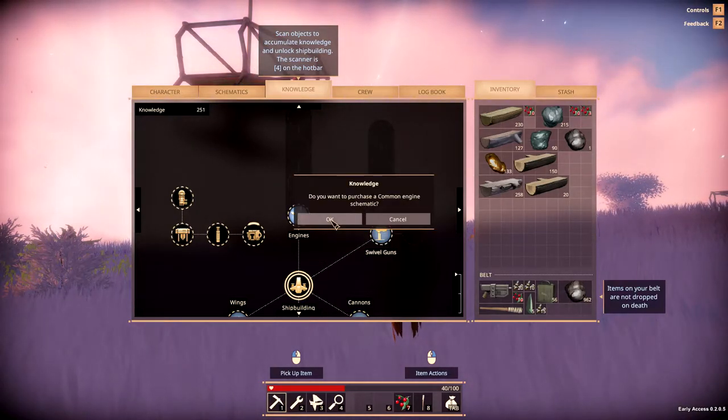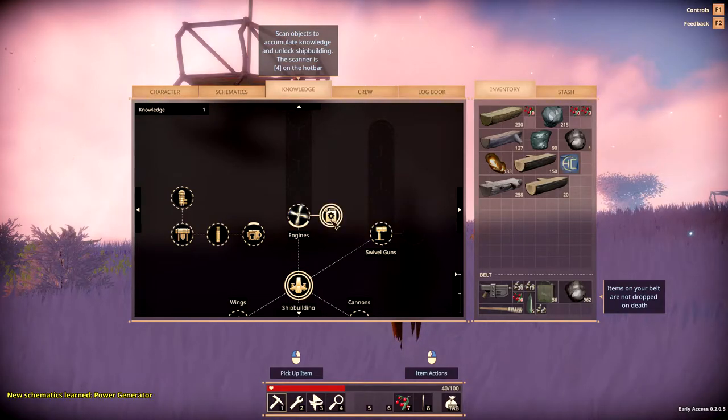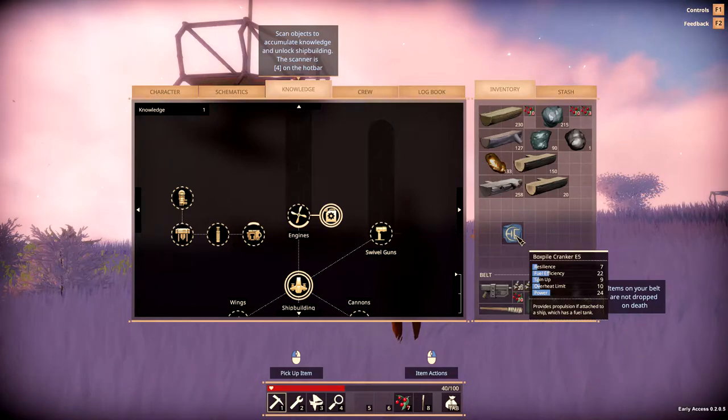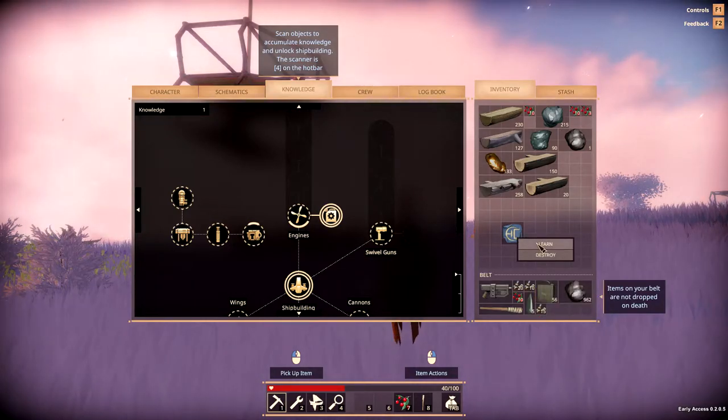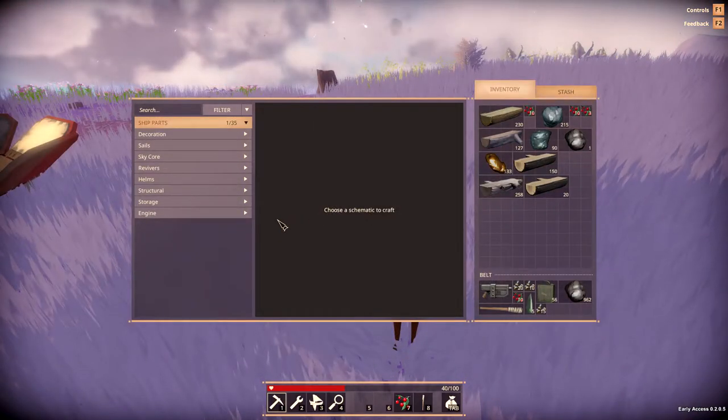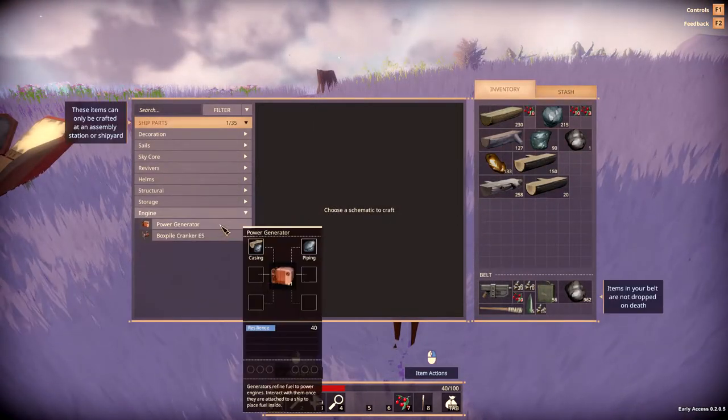Once you've collected that 250 knowledge, click on the engines upgrade icon and you're going to acquire the ability to craft the power generator, and you're also going to receive an engine schematic in your inventory. Go ahead and right click on that engine schematic and select learn, and now if we go to the assembly station the power generator and the engine are going to be available for you to craft.